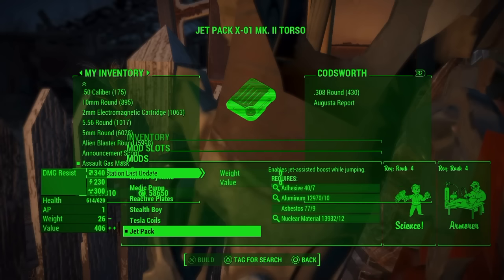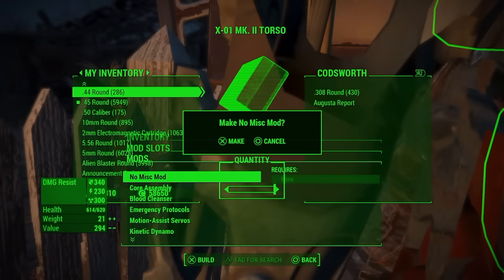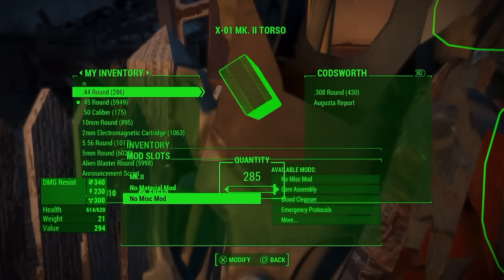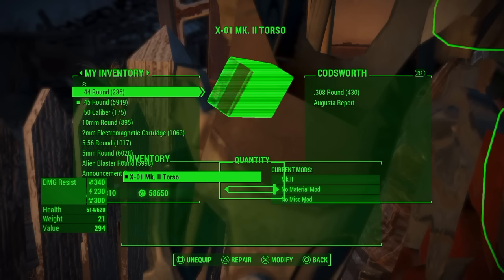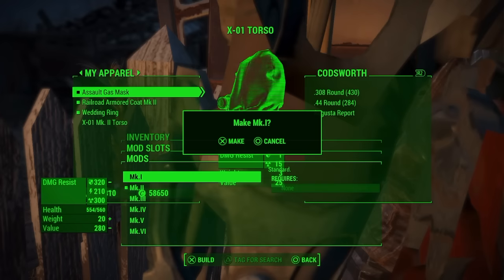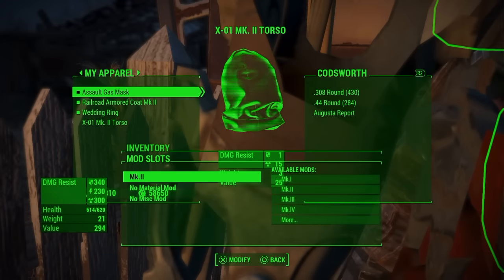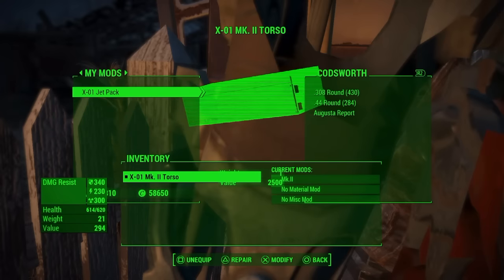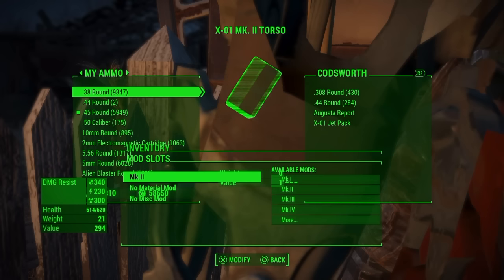Navigate to the mods, go down to jetpack, and build it. Then go back down to no mod and build that. Use your left arrow key to go back off the mod slots, and in the background menu it will change over to mods. Once you get to the jetpack mod, press X on PS4 or A on Xbox to transfer it over to your companion.